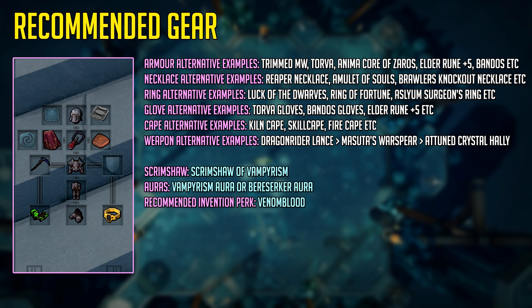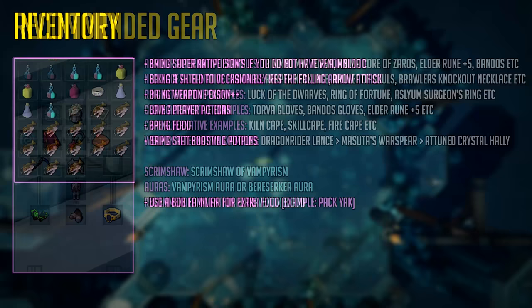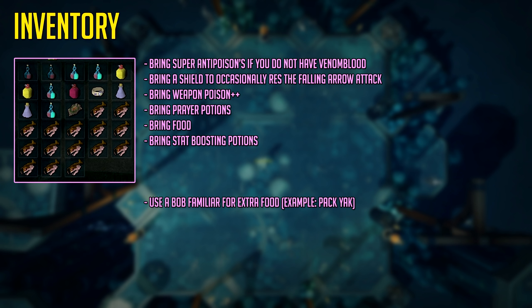For your inventory setup you'll want to be bringing food, weapon poison++ if you don't have Cinderbanes, or you could use them both for extra poison damage. Some prayer potions — I'm using super prayer renewals. Holy overloads, overload salves, or any stat boosting potion you have; you could use a war master's potion or a grand melee potion, which you can buy off the grand exchange if you do not have overloads yet. A B.O.B familiar is very useful to bring extra food, and trust me, whatever level and gear you have, you want extra food. Unless you have a max cape, in which case you can keep banking and teleporting back using the max cape teleport.